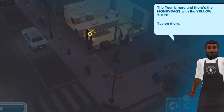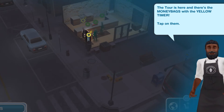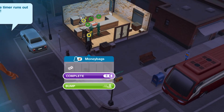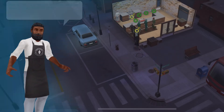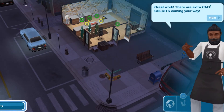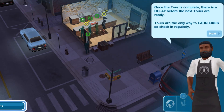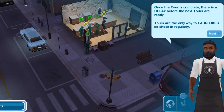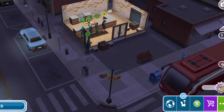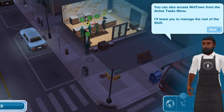The tour is here and there are money bags with a yellow timer — tap and bump them before the timer runs out to earn those extra credits. Once the tour is complete there's a delay before the next tours are ready. Tours are the only way to earn likes, so check in to make sure you have a new tour. You can also access midtown from the active task menu.